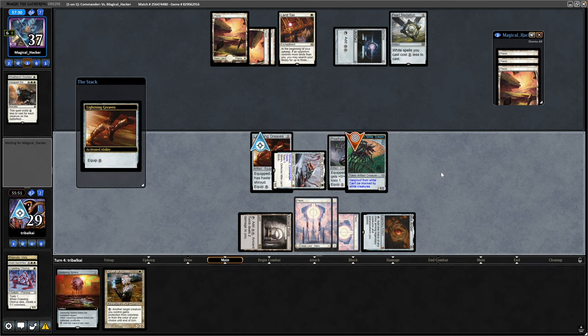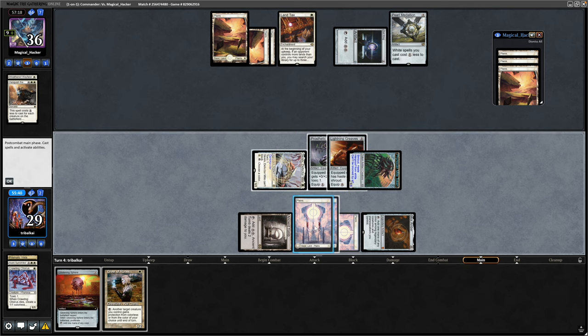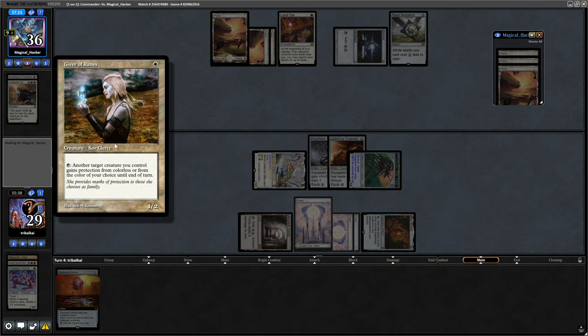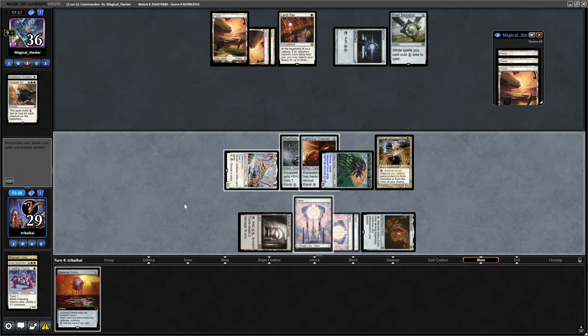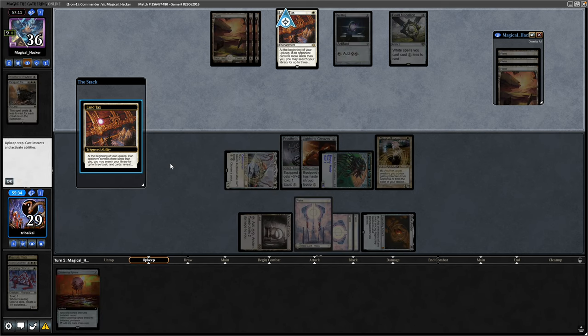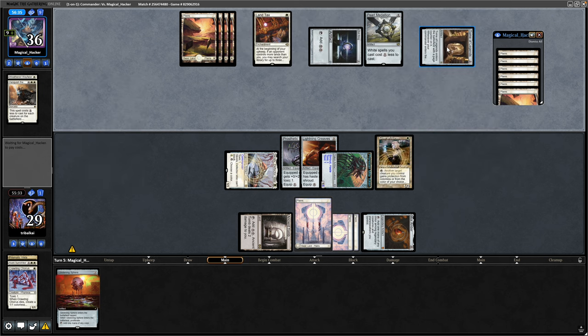Let's put Lightning Greaves on just to play it safe. That takes them up to nine Infect. Let's also play the Giver of Runes because that might come in handy next turn so that we can get through any blockers they might have. It should just be a case of dropping the Glistening Sphere next turn for a Proliferate, and we'll put the tenth poison counter onto our opponent. Land Tax continuing to trigger. Tome of Legends for our opponent can draw a card and maybe get into another board wipe — it'll have to be a Wrath of God or something like that, cast for three mana.